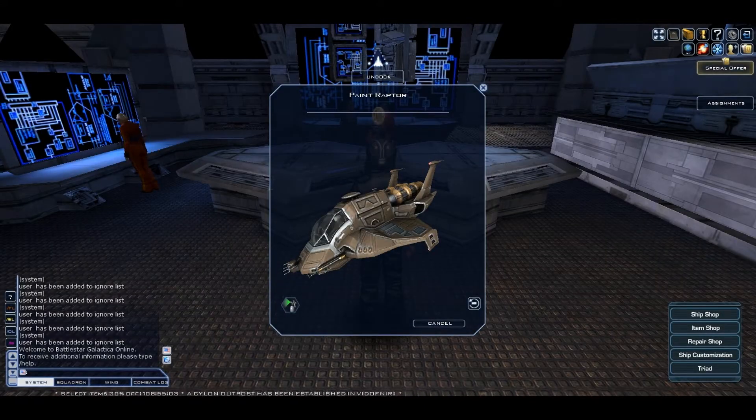The next ship is the Raptor and this is its basic paint — it's rusted when you first buy it. When you upgrade it for around 30k cubits it will be a little bit different; I can't remember exactly, but it will not be as rusted.